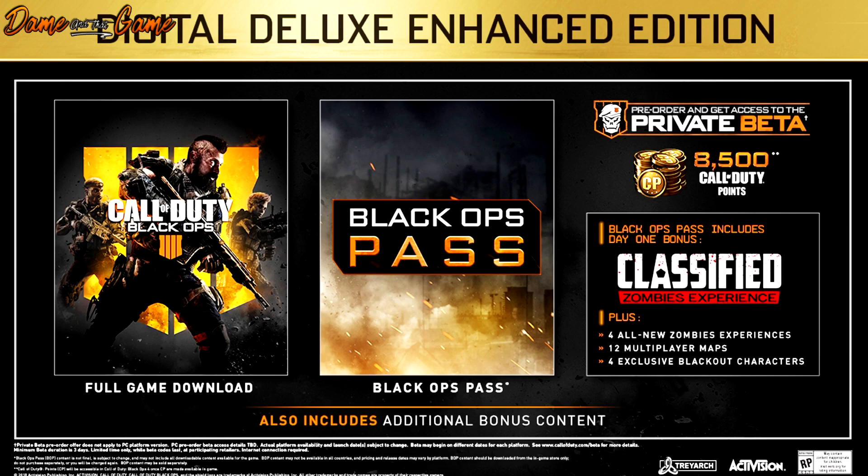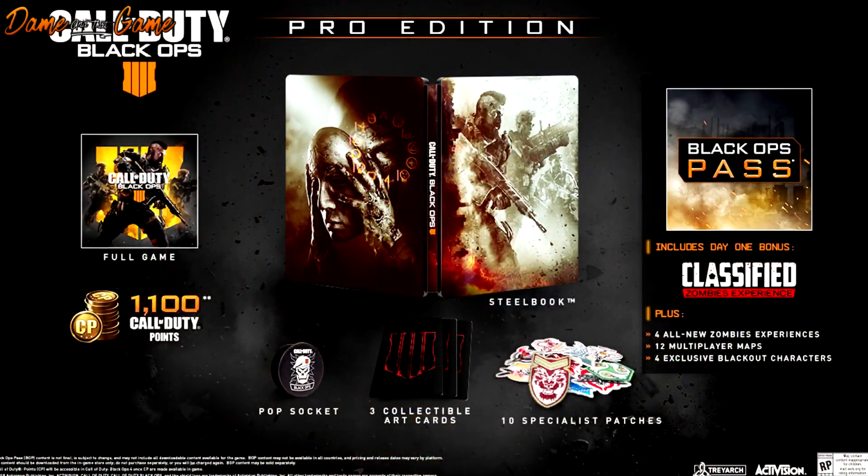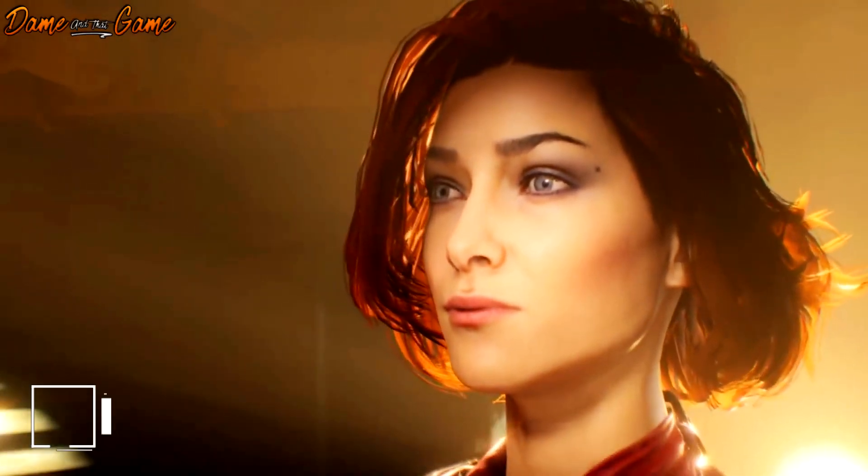The next edition is called the Digital Deluxe Enhanced Edition. It's basically exactly the same as the Digital Deluxe Edition but you're going to get 8,500 Call of Duty points. There's also something called the Pro Edition, which is only available from selected retailers — I expect Game in the UK and GameStop in the US. With this you get everything as above: the game, the Black Ops Pass, 1,100 COD points, a Black Ops 4 steel book, a Black Ops 4 pop socket, 10 specialist patches, and free zombie-inspired collectible art cards. There's also going to be a collector's edition yet to be announced.